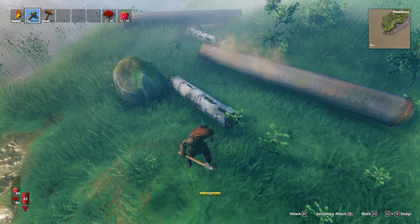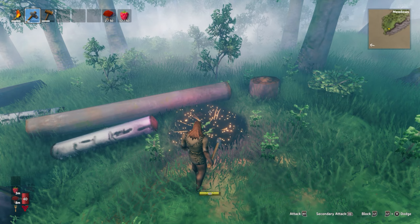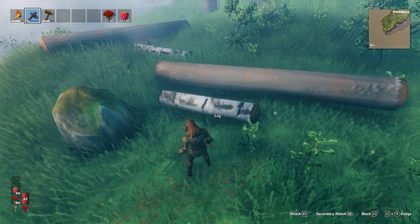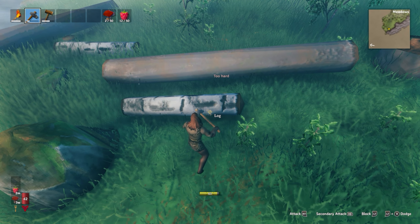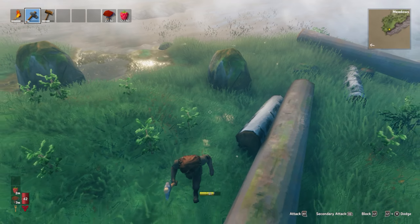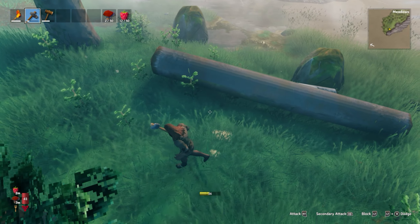The benefit of the secondary attack is your axe will actually last longer because it's only based on the number of hits, not how much damage you do. So if you do five smaller hits, you do less damage but it equals out to the same amount of wear on your axe. You see how I'm only doing 6.5 with the small one? With the big one — 14! You're doing double damage. You know how I told you guys — if you chop down a tree and it falls, it will hurt you. It does damage, but you can use that to your advantage.